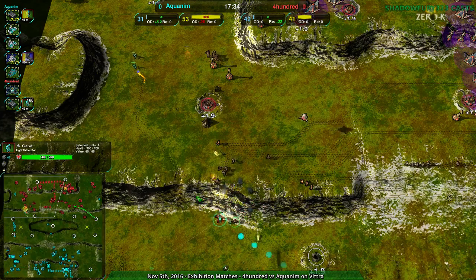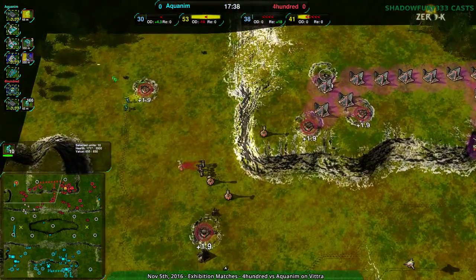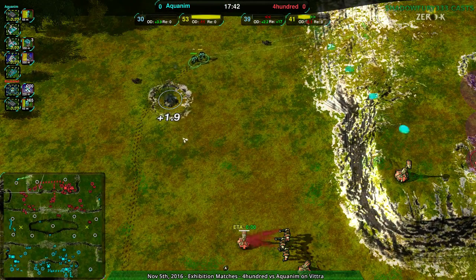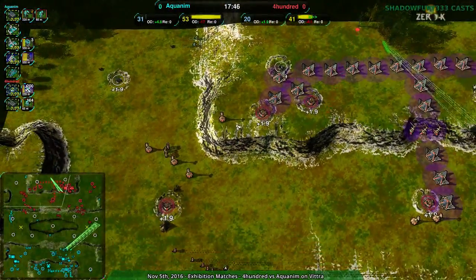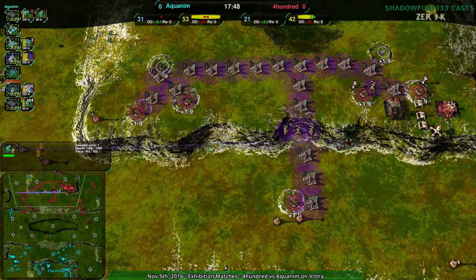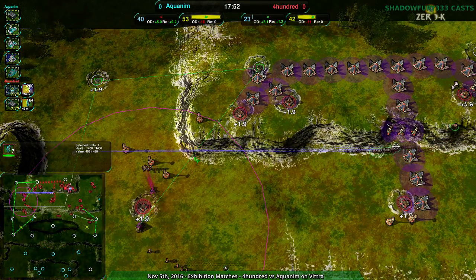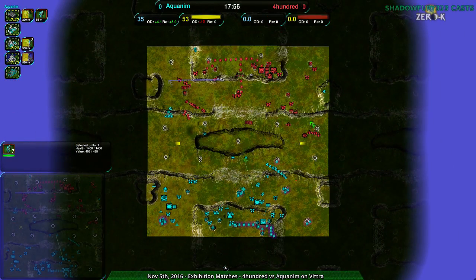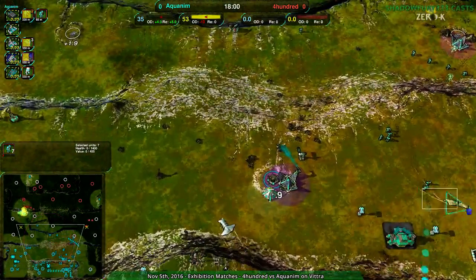400 finally able to get a lightweight assault and defense force of Glaives — but Glaives are still a matter of micro. There would be a good spot, except Aquanim managed to get behind there, which is not what 400 wants. 400 doesn't have radar, while Aquanim does have radar — a radar plane. They know what's going on.